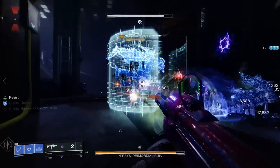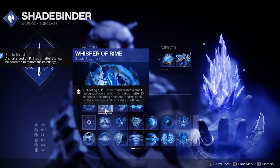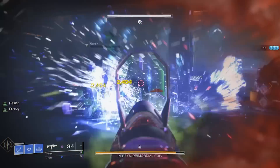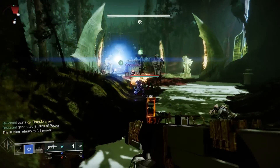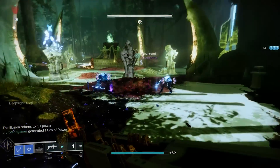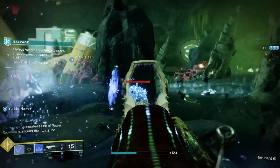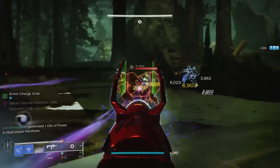At the same time, we'll have Whisper of Rime, which is going to grant health and an overshield as we collect shards. Each small shard provides 12 points of health, while larger shards provide 35 points. When at full health, these shards will grant a 100-point overshield instead. To ensure we're able to collect all of these shards, we're using Whisper of Conduction, which pulls any shards within 15 meters straight to us, and also provides 10 extra points of resilience and 10 extra points of intellect.